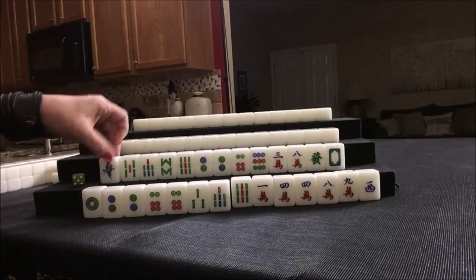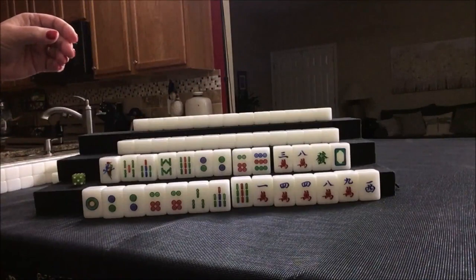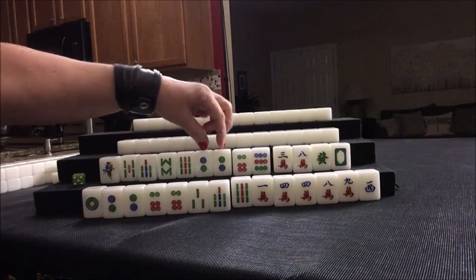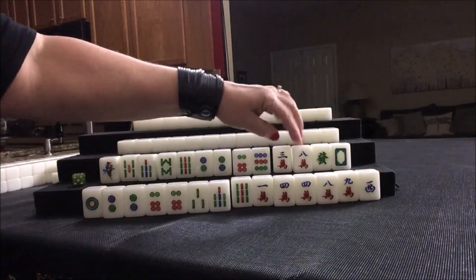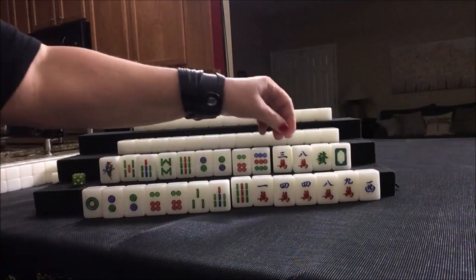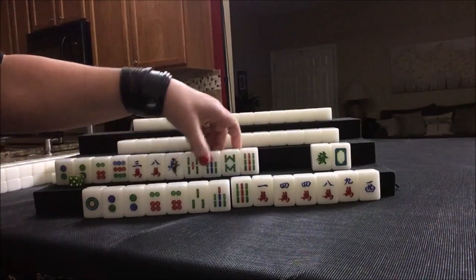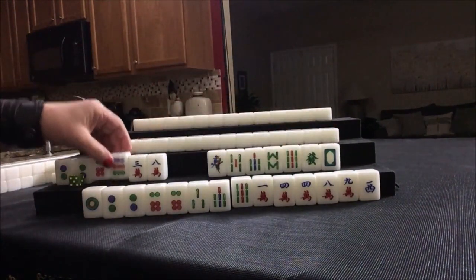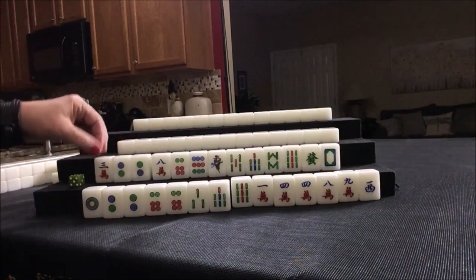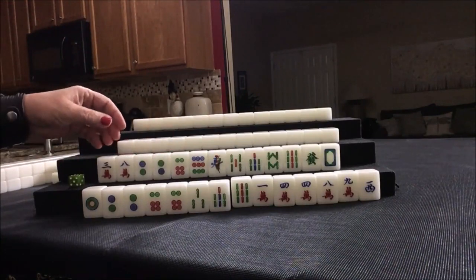One, four, seven — here's a four and a seven. Three, six, nine. Two, five, eight — here's a five and an eight. We would have to discard these twos. One, four, seven; two, five, eight; three, six, nine — those are the blocks of number tiles you need for Knitted Tiles. Let's get rid of the three crack, but I need to keep these in order just in case something else shows up — another pattern.